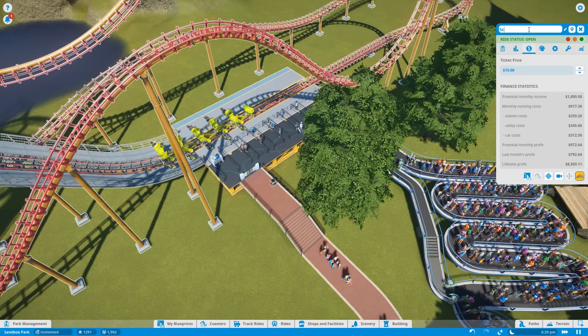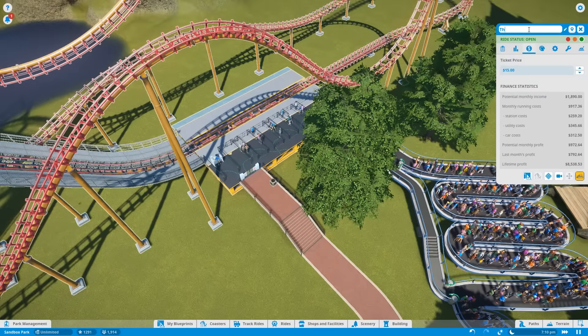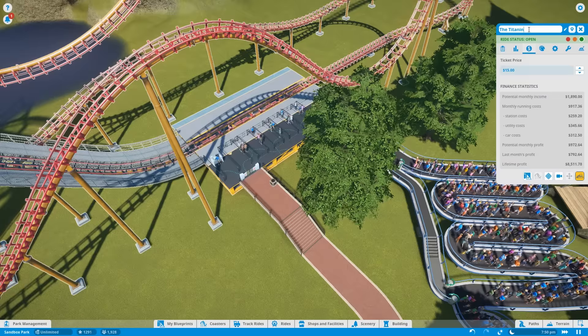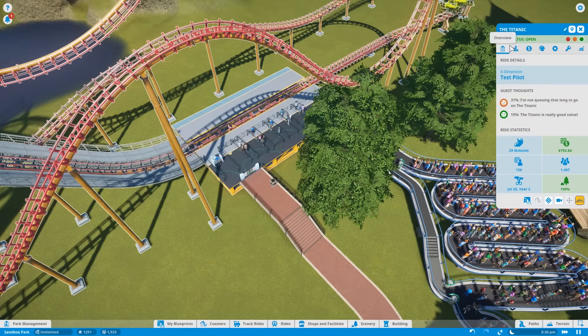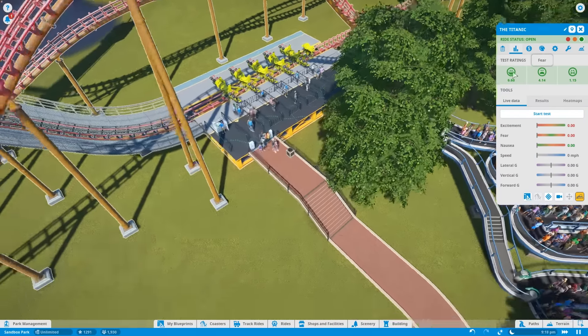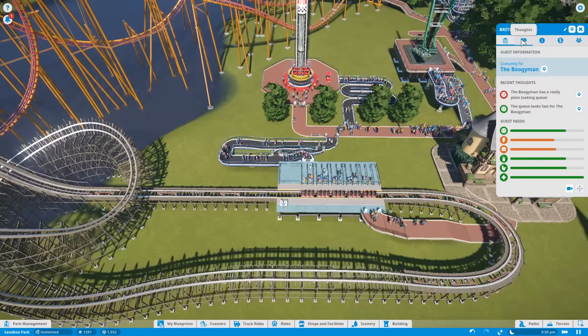Oh, there's already something called Scream. Drown... the Titanic. Let's call it the Titanic because there's like Titan. So let's look at the overview - you're at 6.6 for fear and 1.15 nausea, compared to the Boogeyman.